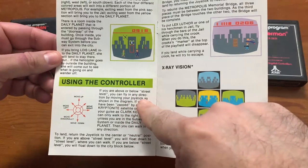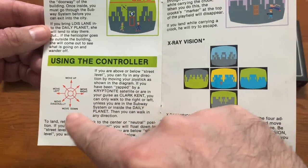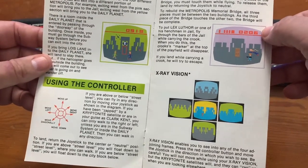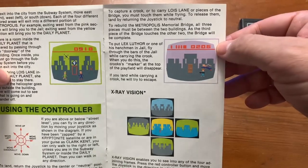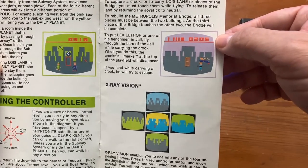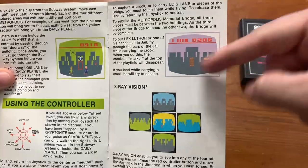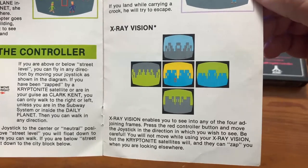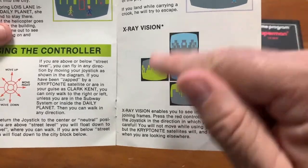Using the controller, if you are above or below street level, you can fly in any direction by moving your joystick — up, down, left, right. To land, return the joystick to the center or neutral position. The only time it's really necessary to walk around is after the Kryptonite has taken away your powers. To capture a crook or carry Lois Lane or pieces of the bridge, just touch them while flying. To release them, just land on the ground. To rebuild the bridge, all three pieces must be between the two buildings. To put Lex Luthor or a henchman in jail, fly through the bars while carrying the crook. X-ray vision is pretty important — hold down the button and move the joystick in any direction to see what's on the other screens, so you can decide which way to go.